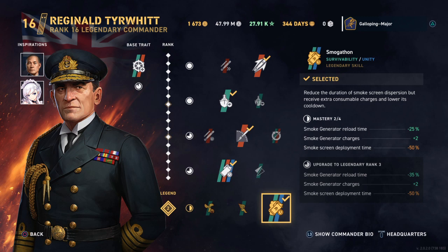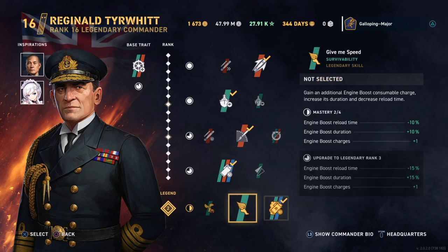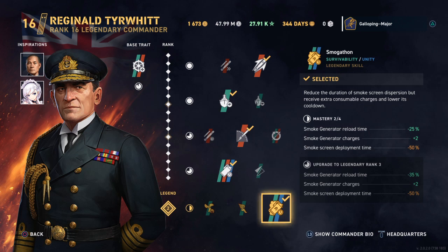It also reduces the reload time, so you're actually able to use all these smoke screens in practice. Comparing Reginald Tywin with other British commanders: with someone like Talent or Fraser with Fully Packed, in 12 minutes you'll be able to use all 3 of your smoke screens. With Reginald Tywin, in roughly 12 minutes as well — back of a fag packet calculation — you're able to use all 4 of your smoke screens, and with Tywin they last a bit longer too.